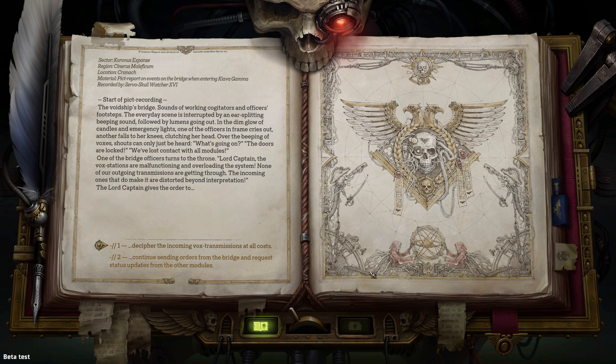Over the beeping of Voxes, shouts can just be heard: 'What's going on? The doors are locked — we've lost contact with the other modules.' One of the bridge officers turns to the throne: 'Lord Captain, the Vox stations are malfunctioning and overloading the systems. None of our outgoing transmissions are getting through. The incoming ones that do make it to us are distorted beyond interpretation.'